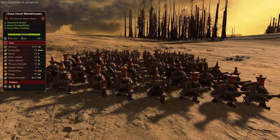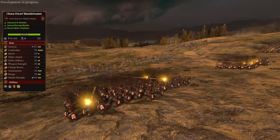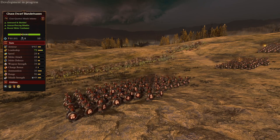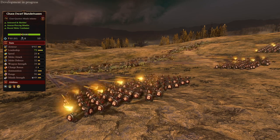First we have the Blunderbusses, and they are probably my favorite Chaos Dwarf unit, and maybe even my favorite handgun unit in general. They're a Chaos Dwarf infantry unit with Blunderbusses, and they shoot like shotguns with multiple projectiles each volley, so they're not as accurate as normal handgun units at long range due to the spread, but the closer they are to the target, the more effective they get.